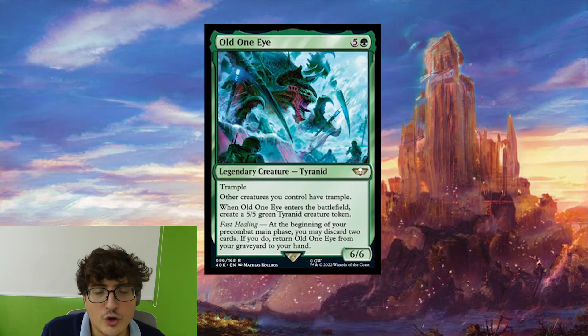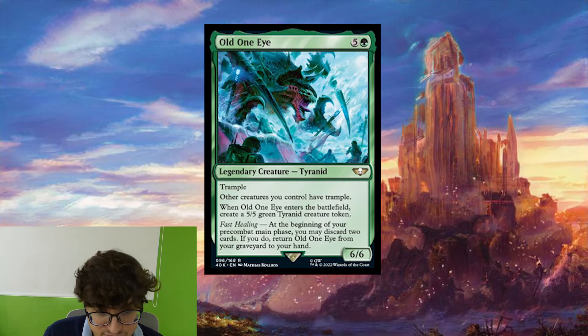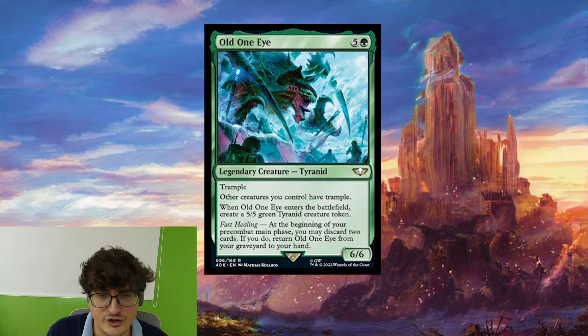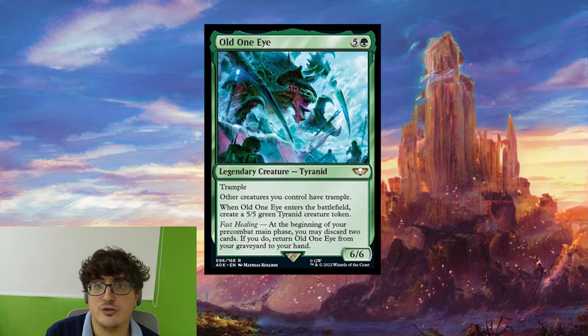Old One-Eye is five colorless, one green — legendary creature Tyranid, 6-6 with Trample. Other creatures you control have Trample. When it enters the battlefield, you get a 5-5 green Tyranid creature token. And it has Fast Healing: at the beginning of your pre-combat main phase, you may discard two cards — if you do, return Old One-Eye from your graveyard to your hand. For six mana you're getting eleven power into play, which is pretty good as a commander. Giving everything Trample is also nice in a mono-green deck. The recursion ability is better in the 99 if you're in a deck that draws lots of cards and doesn't mind discarding two to get another eleven power on the board.